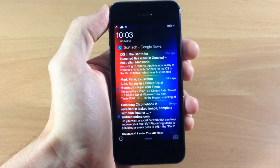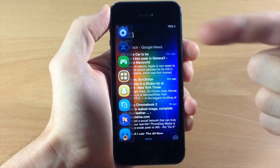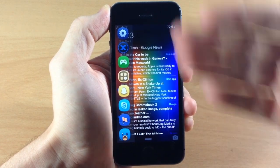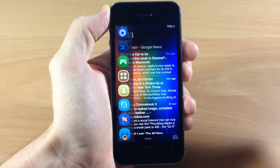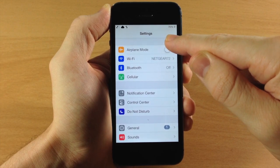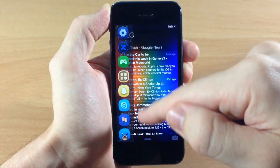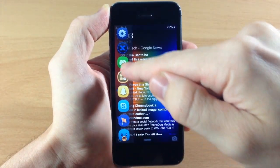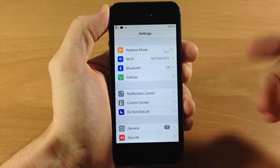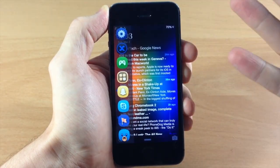Another really cool thing about IntelliScreen X is Slide. If you pull it down it gives you all your recently open applications — basically the first eight apps in your app switcher. You can slide over them just like this. If you leave your finger on it you can slide right back, or pull it back down. If you tap on an application it will automatically open it up. Hitting the home button takes you directly back to the lock screen.